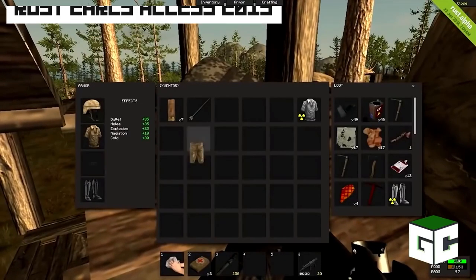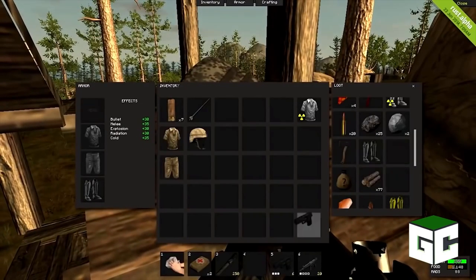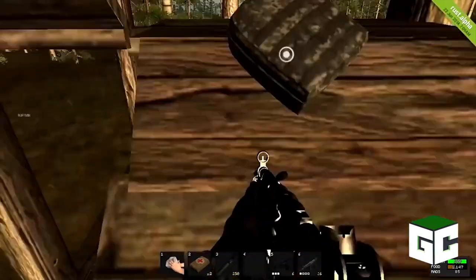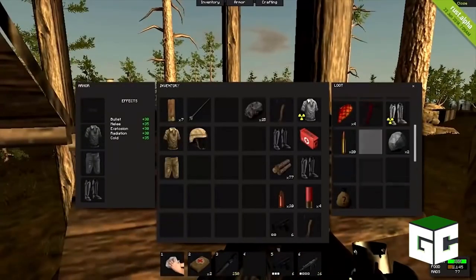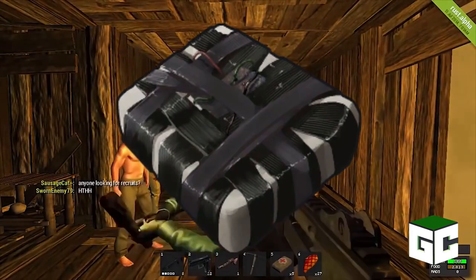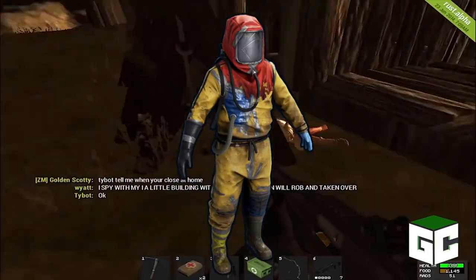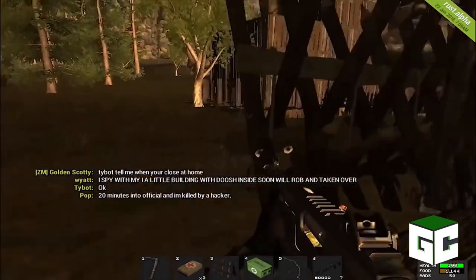Rust Early Access — it was called Legacy Rust back in the day and devs tried to refine the game as much as possible. They improved graphics and added some new resources like explosives and more weapons. Devs also added some anti-radiation costumes so you were able to explore more areas.